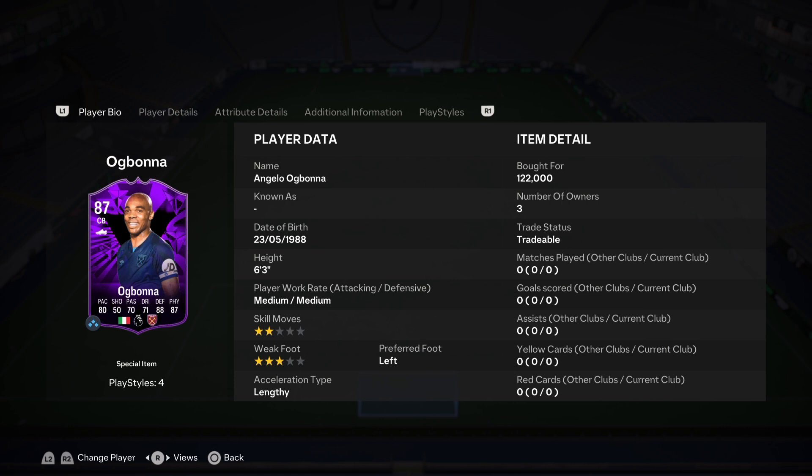On the channel today we have reviewed a bunch of these insane beefed-up cards, and we continue the trend with none other than Angelo Ogbonna, the Italian from West Ham. Who could forget his Christmas cards in previous Ultimate Teams? He is back, he is insane, and we're going to be trying him out today.